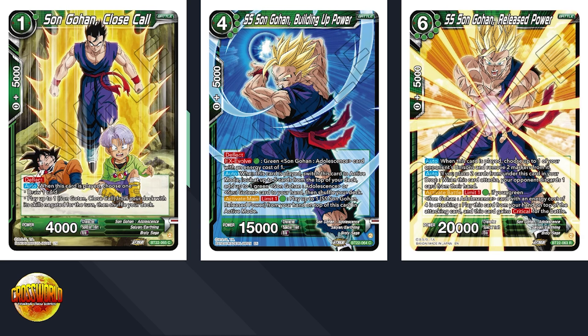Then activate main, limit one for one green: play one Gohan Release Power from your hand on top of this card in active mode. A one-cost 15K is kind of weak, but I like that it replaces itself. This deck might draw a really big hand size, which is not bad. This might be somewhat of an aggressive green deck because you evolve Building Up Power — it goes into active mode — and then pay one for the activate main to go into Release Power, which also comes in active mode.